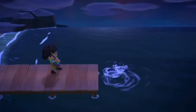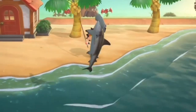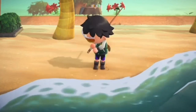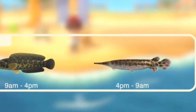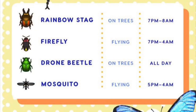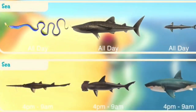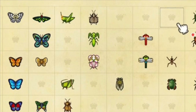There are a lot of new fish this month: the giant snakehead, tilapia, piranha, arowana, dorado, gar, arapaima, ribbon eel, saw shark, hammerhead shark, great white shark, whale shark, and suckerfish. Some fish are available June to September, others June to October. For bugs, don't bother with mosquitoes, fireflies, or drone beetles — they don't go for many bells. Focus on the emperor butterfly, goliath beetle, and rainbow stag.